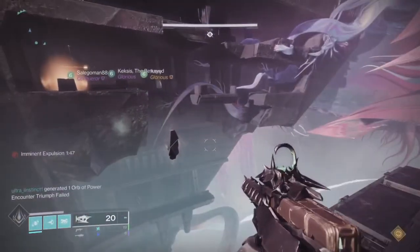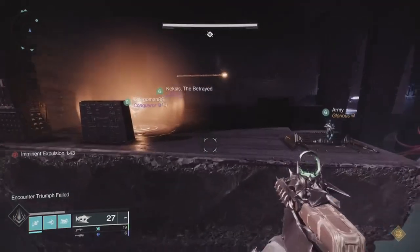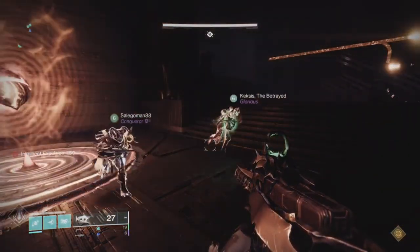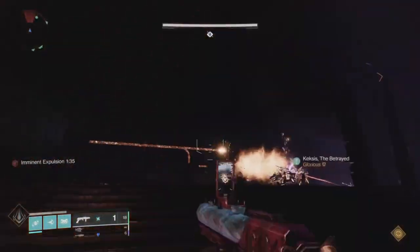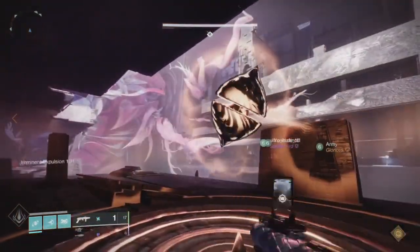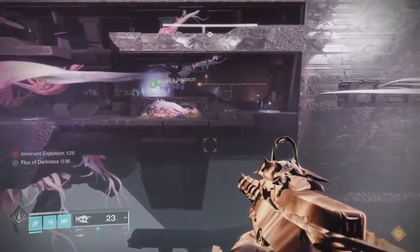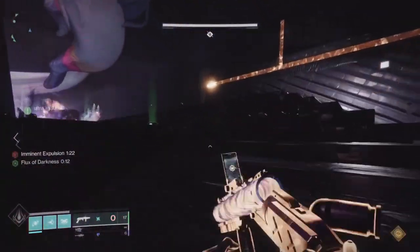I grab the dark buff, run over, and shoot the source, calling out 'dark shot' — that's the call out I like to use. 'Light shot' for the other side. It's two words; your partner is waiting to hear them and then they'll get their buff. These videos were recorded during a live teaching session — link in the description if you want to come to my Twitch channel.